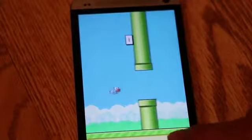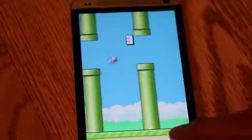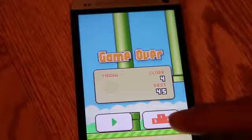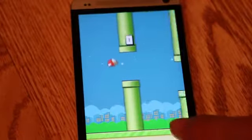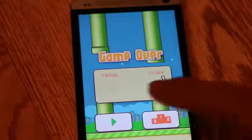Don't get discouraged — easier said than done, right? Let's say you have a high score of 85 and the next try you die at 84. That's a huge downer. But you have to shrug it off and restart, accepting that you'll fail at Flappy Bird more than you'll succeed.